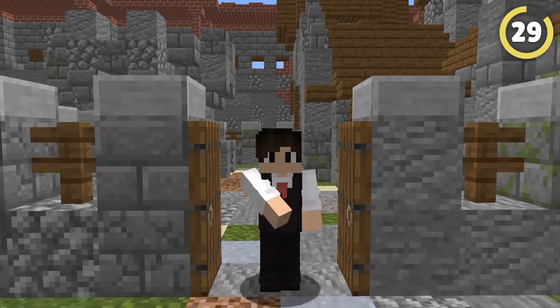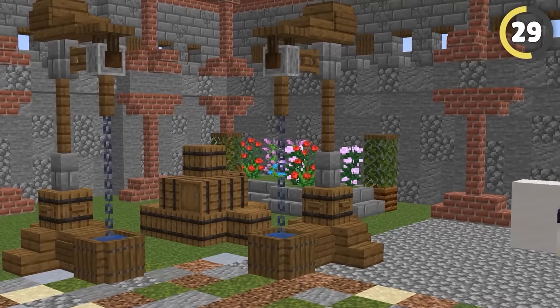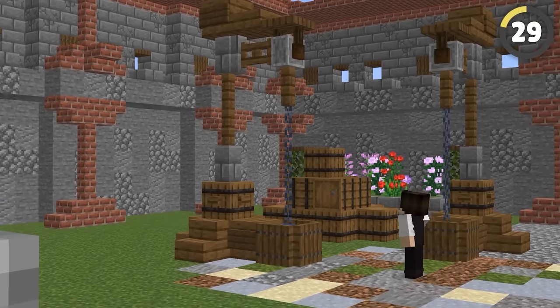I love building houses with a nice medieval aesthetic, and one thing every medieval house needs is a well. Thanks to this rule-breaking Minecraft build, you can create the illusion of a bucket going into a well. This is very satisfying to look at.